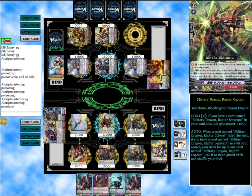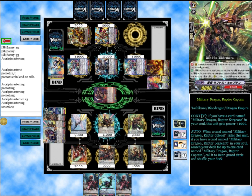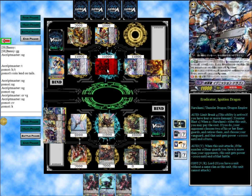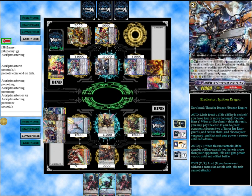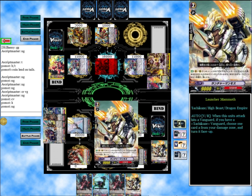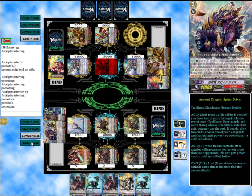We're going to play Raptor Captain. This is going to be 13, and now it's going to be 16. And this is going to attack the Vanguard — which he's going to guard. Let's keep attacking the Vanguard. He's going to get a heal trigger though; he does not heal, but he gets that. And then we're just going to attack. He's not going to guard, of course, because I do have a Dark Rex waiting in the wings. And that's the turn.